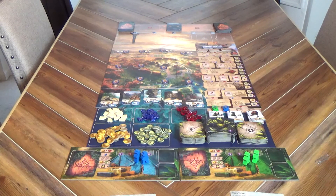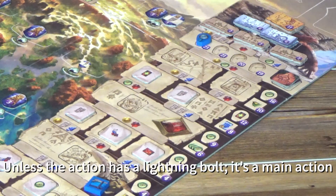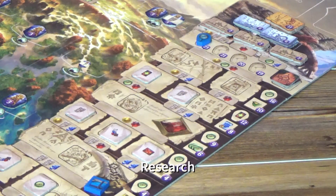Welcome to another episode of 10 Minute Teach. Today I'm going to be covering The Lost Ruins of Arnak, the popular deck building worker placement game released in 2020. To win a game of Lost Ruins of Arnak, you must obtain victory points. Victory points in this game can be derived from a variety of different sources. Whenever I teach this game to new players, I always start off by suggesting that the research track is a good way to obtain victory points.